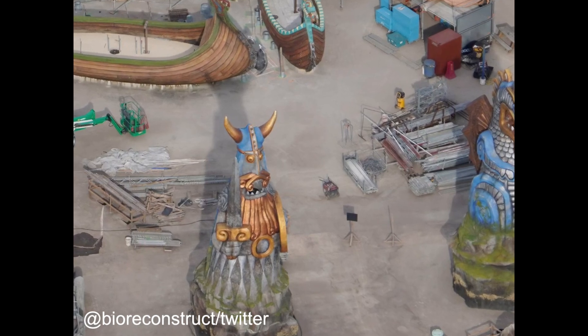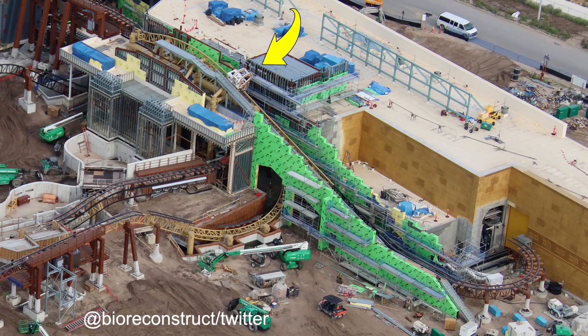Over at the Donkey Kong Minecart Roller Coaster, the track continues to be inspected around the theming elements to ensure guests can pass through the roller coaster safely without hitting anything.